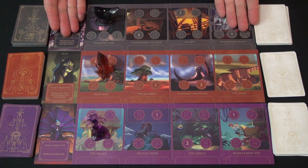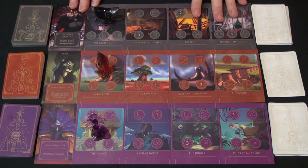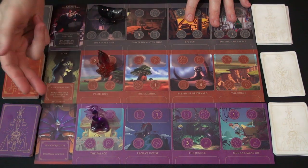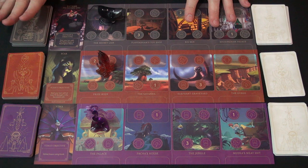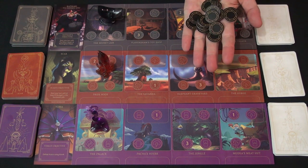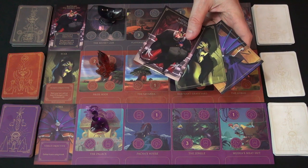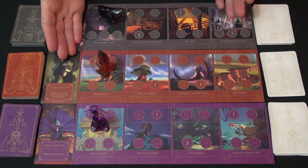Here are most of the components for Villainous: Evil Comes Prepared. Each character has their own player board with four locations customized to their world. They have a figure that starts on one of those locations, your winning conditions are spelled out on the side, along with your personalized deck and the fate deck specific for you. There are also some player tokens, and each villain has its own guide to tell you how to play.